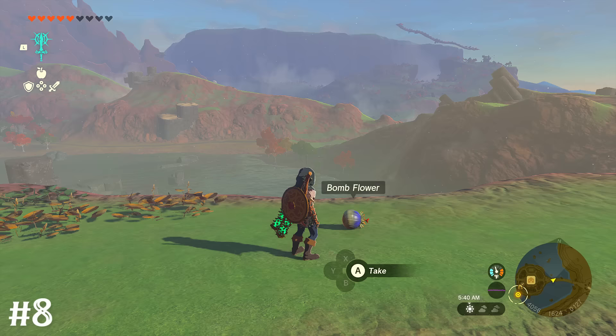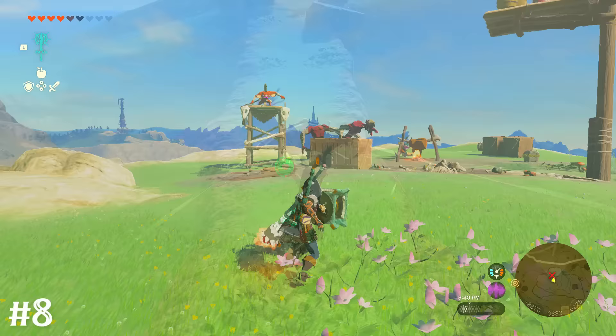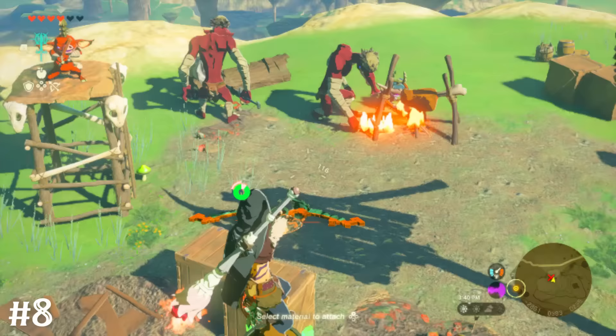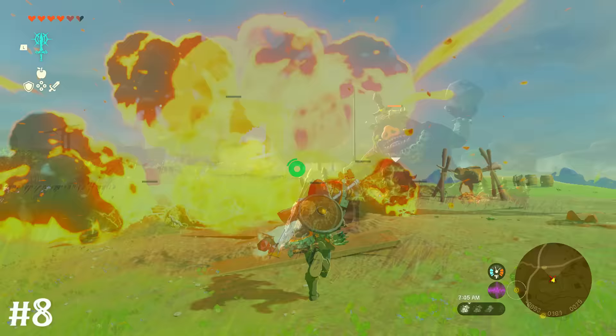Fusing a bomb flower or an explosive object like a red barrel to a shield will launch you safely into the air when you do a shield surf. This also works with a spring on a shield, which has the secondary function of being able to bounce back enemies and projectiles.